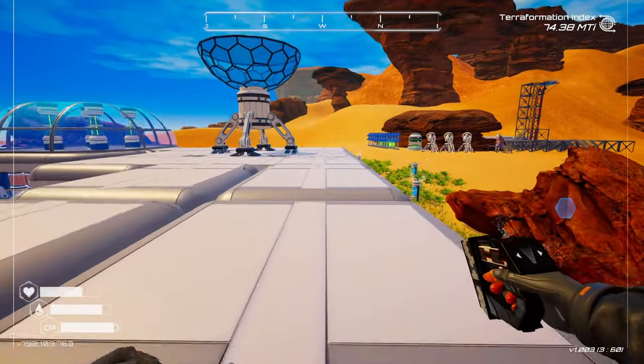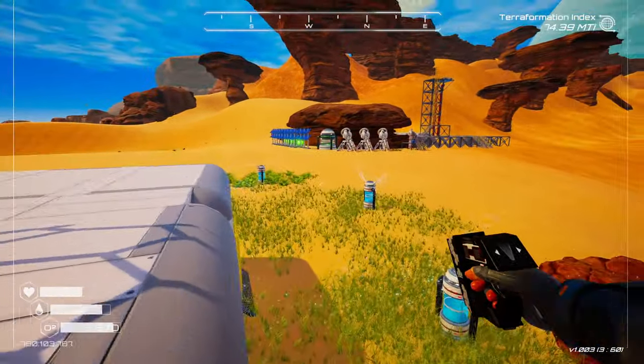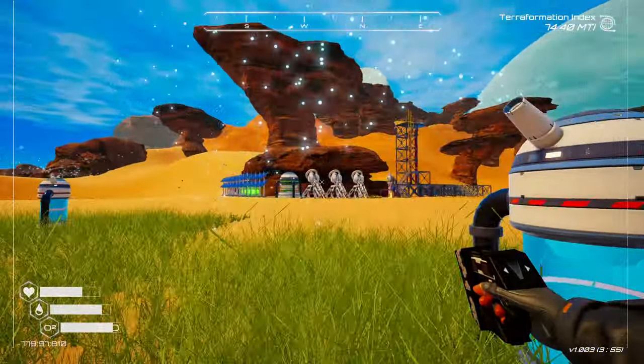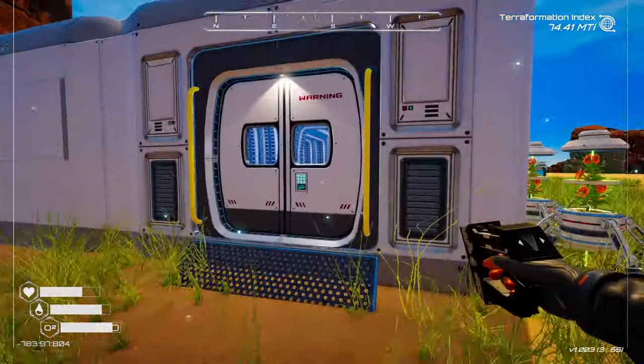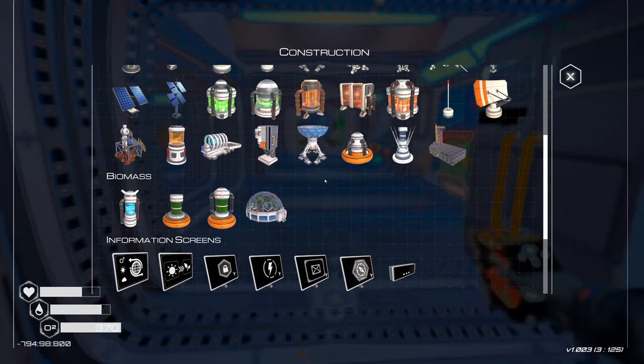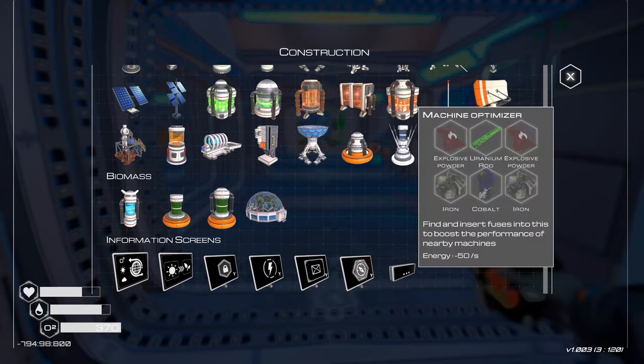First, I want to build that new optimizer and put it over there with everything that's running. This is what we need to do — optimizer. Right here. Actually, it's not very hard to build. Let's pin that up.